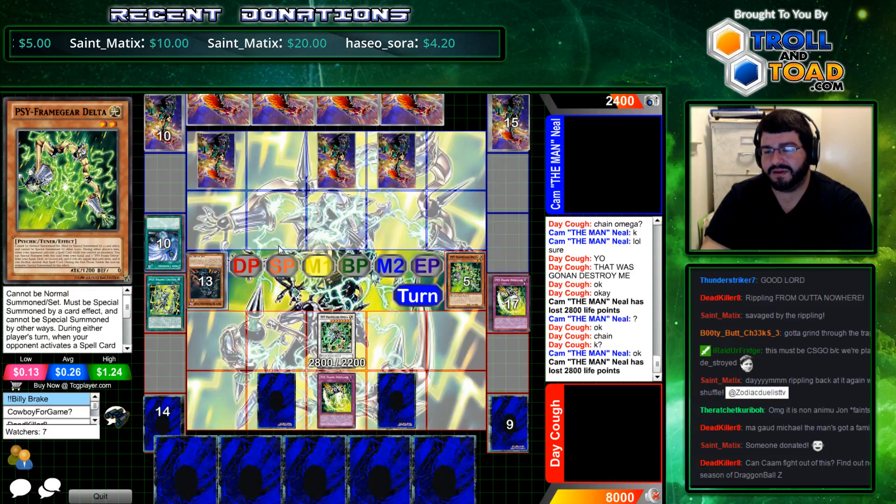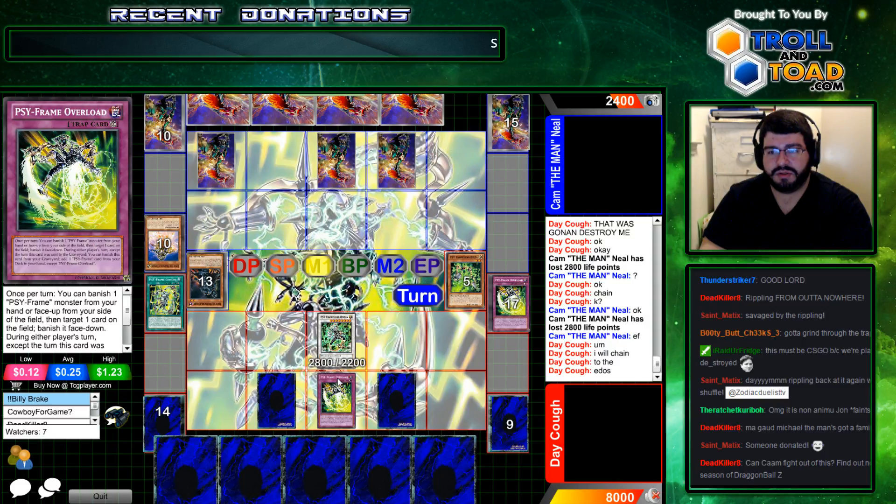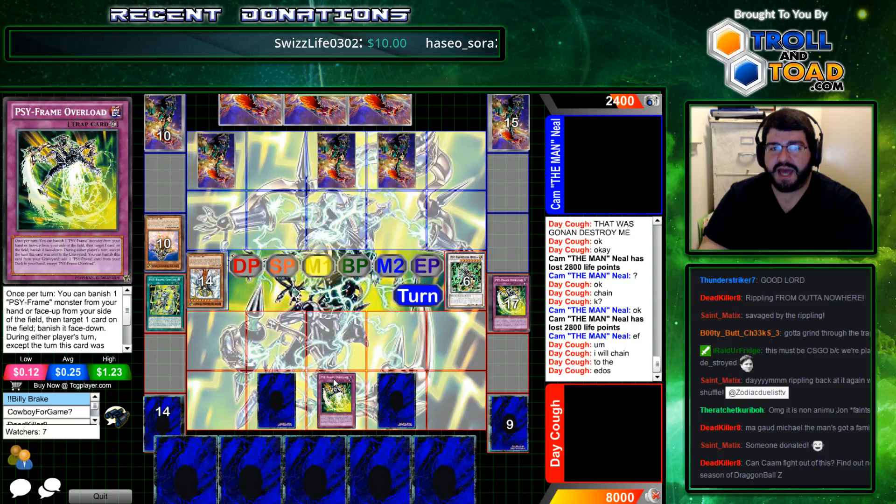But you have to remember, we're weaving a very complex game state here, so one misplay... Well, you can say Cam attacking into the Rippling could have been a misplay, but he did have to answer the Rippling at some point. Like how you said, if PsyFrames are figured out, you can just beat them — there's nothing Cam could have done differently during this duel. Even then, it's just going to get removed by this Overload that was already back there.